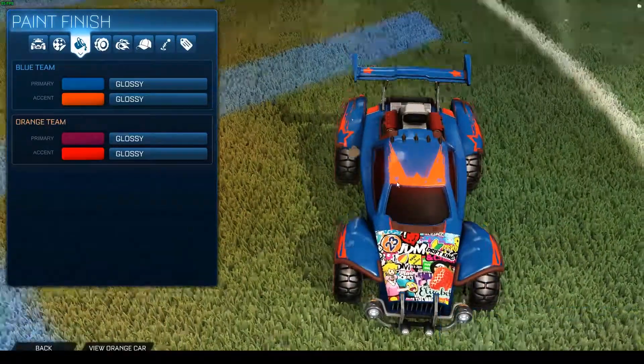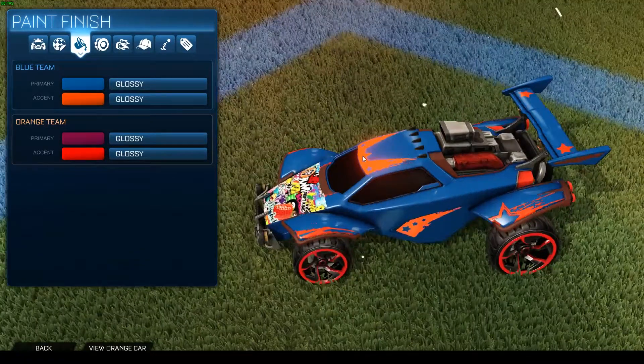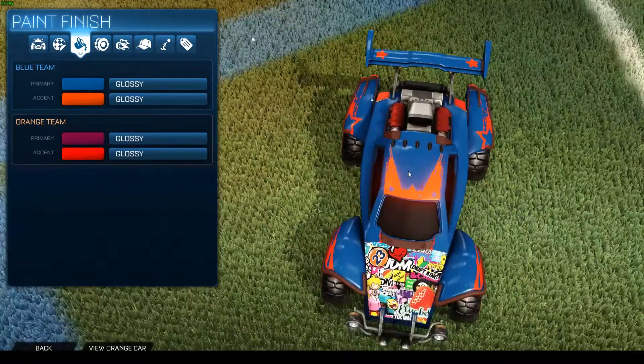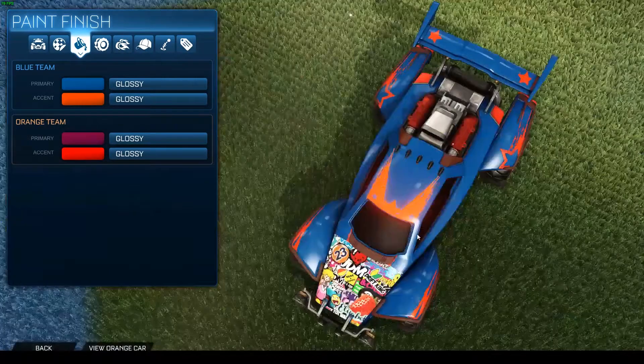The glow effect also works — just paint the parts on the decal in yellow, then you will have this cool glowing effect on it. You can do it with all other parts of the car.